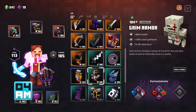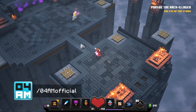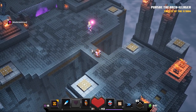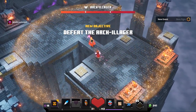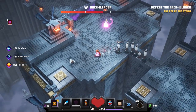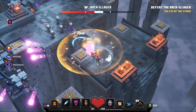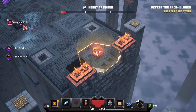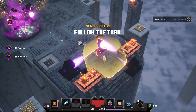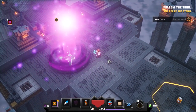Hey, what's up guys, this is Priyam again back with another Minecraft Dungeons video. In today's guide I want to show you a very easy way that allows you to literally destroy the final boss in Minecraft Dungeons. This is the Arch-Illager, who sits on the throne on the Obsidian Pinnacle. This guide will allow you to tackle him without a problem even on the highest apocalypse difficulty. Let's get right into it.